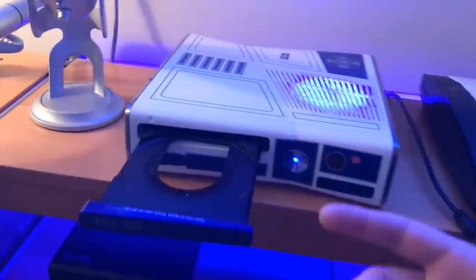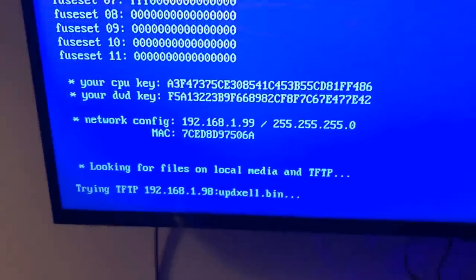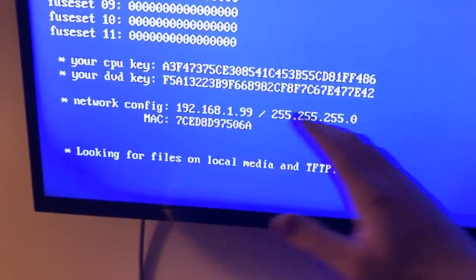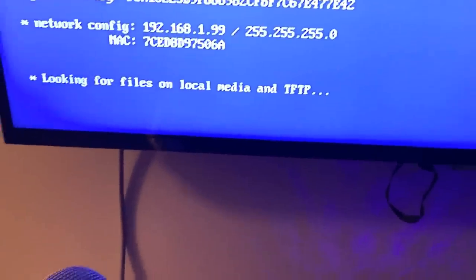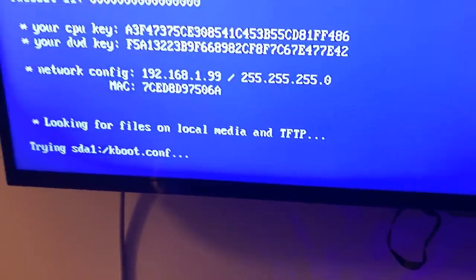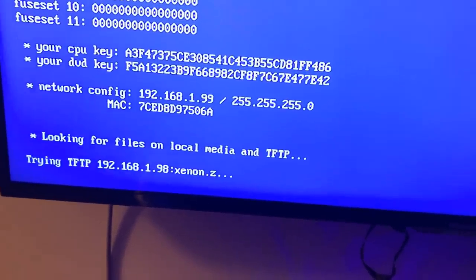When you boot with the eject button, it's going to take you to this blue screen and it's not going to go past this. This is for your CPU key and DVD key — all that's used for is getting the CPU key and DVD key. You can also flash your NAND using Zelle as well. I'm sure there's tutorials online how to do that, but that helps for like unbreaking and stuff like that.